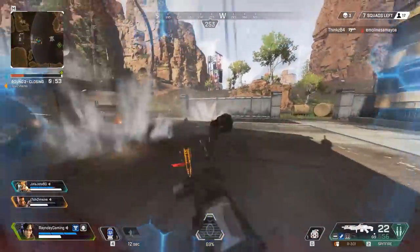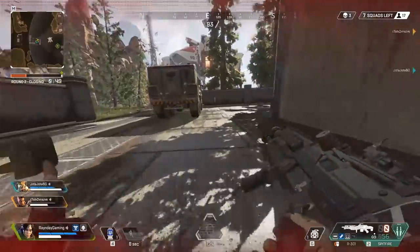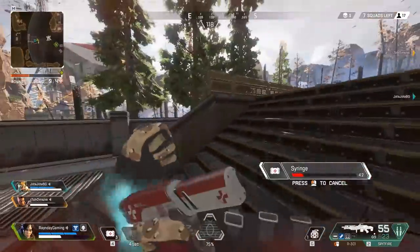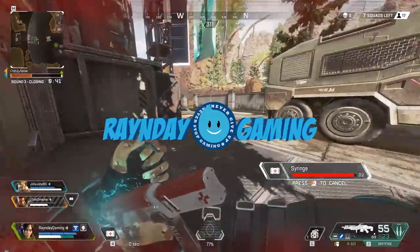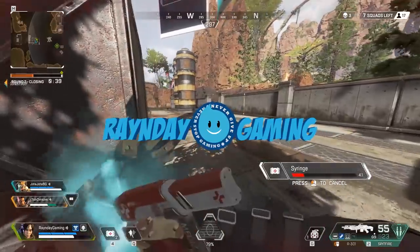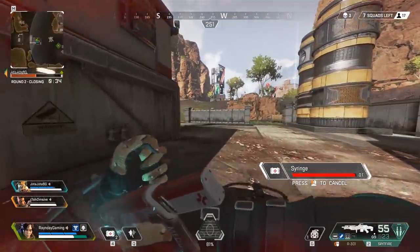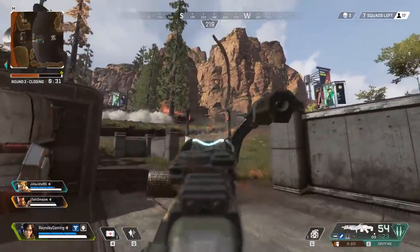Are you tired of being a victim when you land? Having some random jump master take you to some random place, not get a gun when you land, and then die immediately, all just to leave the game, re-queue, and do it over again? Or maybe you're tired of the skull town drops and you just want a little bit more of a peaceful place to land with good loot, decent fighting opportunities, and be able to make your way to the mid and late game. This video is for you.